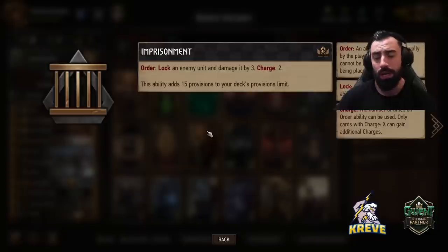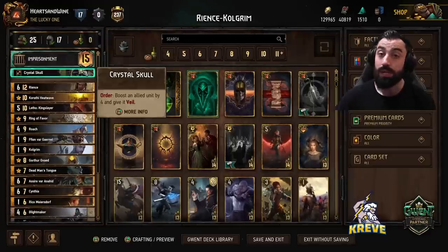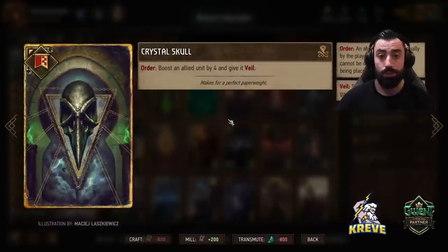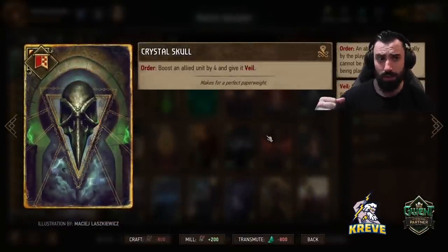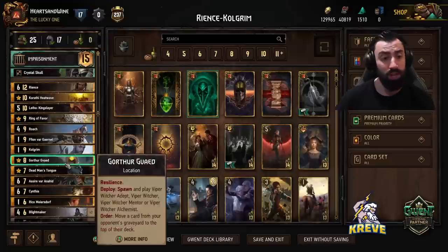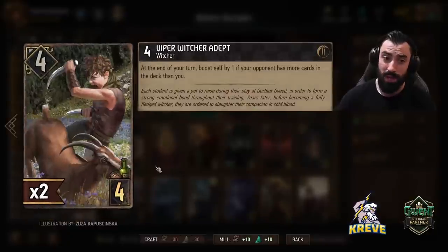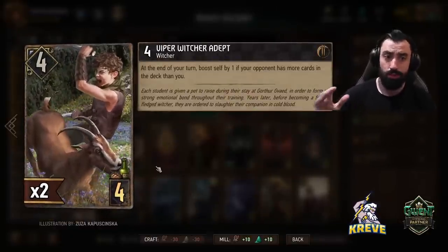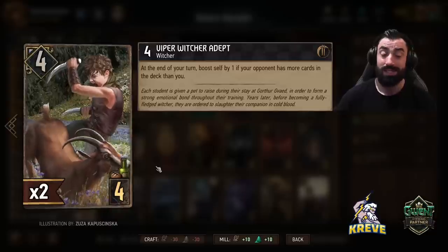Getting round control is quite important, and sometimes in doing so we can even 2-0 the opponent. Because double Colgrim with Letho Kingslayer into Colgrim is a pretty strong play. The stratagem I'm running with this deck is Crystal Skull — you get to boost an ally unit by 4 and give it Veil. I've gone for Crystal Skull because I'm seeing a lot of Imprisonment leader ability decks also running multiple locks. So when we go first in round 1, it's nice to give the stratagem to the Viper Witcher Depths, keeping that engine boosting on the board and preventing it from getting locked.